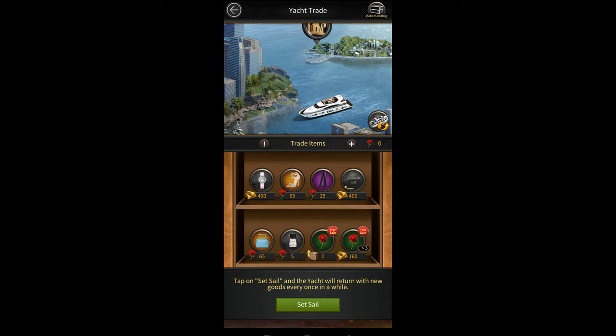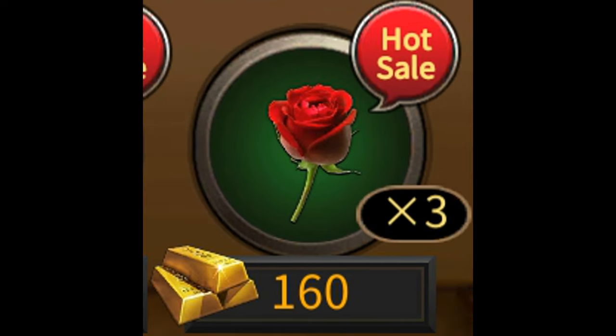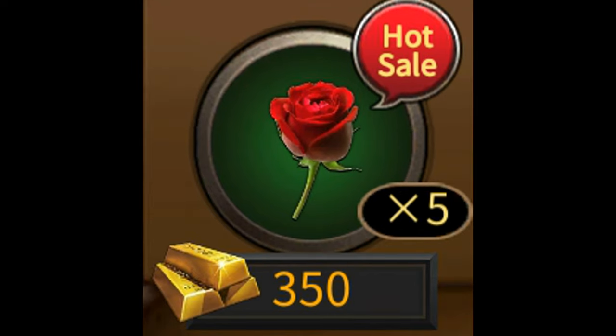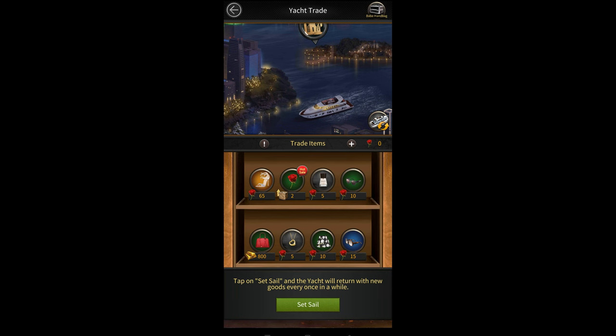The next way is by buying roses directly from the yacht. Roses can be bought from the yacht either using resource production items or using gold. If you see any deals that give you roses for resource production items, you should always get them without looking at the price because they're always worth it. For me personally, I like paying 70 gold or less per rose. So I buy the following deals: 1 rose for 40 gold, 3 roses for 160 gold, 10 roses for 650 gold, and 5 roses for 350 gold. Anything above 70 gold per rose I do not buy. You can get about 5 to 10 roses daily from the yacht. Make sure that after you've bought all your roses from the yacht that you send it back so it returns with new items, which could include more offers for roses.